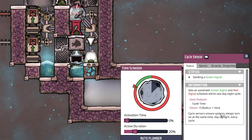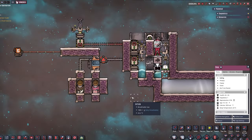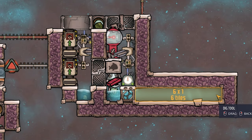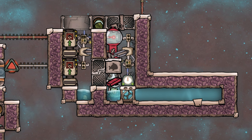The fish feeder here is also set to 1 kilogram, and the cycle sensor is set to 20% active duration. The activation time really doesn't matter — as long as the active duration is accurate. With 1 kilogram at 20%, those pakus are fully fed, fully happy, and fully producing, saving a bunch of algae.